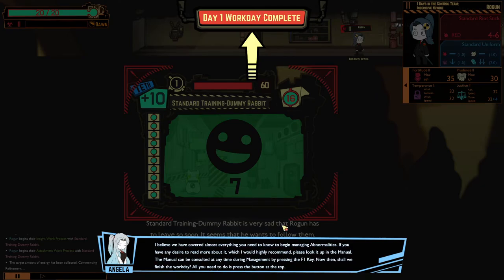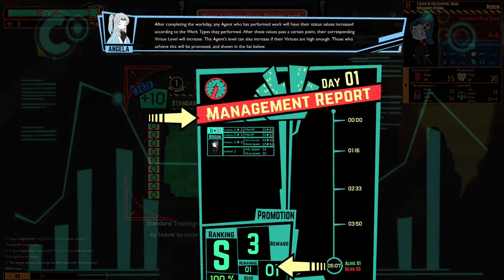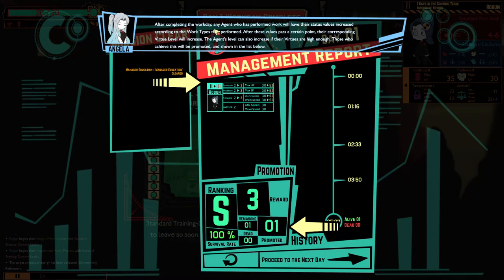After completing the workday, any agent who has performed work will have their status values increased according to the work types they performed. After these values pass a certain point, their corresponding virtue level will increase. The agent's level can also increase if their virtues are high enough — those who achieve this will be promoted and shown in the list below. Promotion ranking, reward, remaining, promoted.